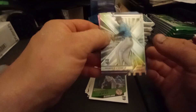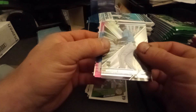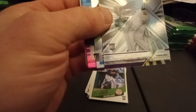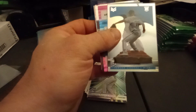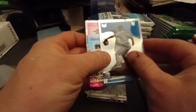We got a Wander Franco XR, and that's in pretty good condition for an XR — I've seen some get a lot of stuff right on the edge, and this has a little bit on the bottom corner, but still pretty nice condition. We also got an Edward Cabrera Magnitude acetate.